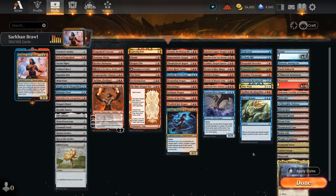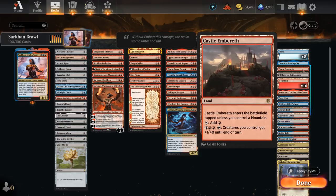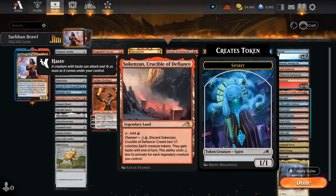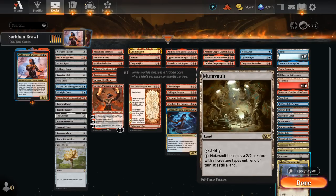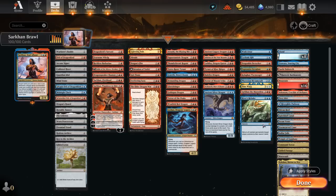We've already covered the miscellaneous section. The mana base has mostly blue-red dual lands and lots of basics. Faceless Haven can give our dragons haste. Castle Embereth pumps the team. The Channel Lands include Soaring City to bounce. Crucible makes hasty 1/1s. Nykthos can generate extra mana thanks to all those red mana symbols on our dragons. Mutavault can count as a dragon, which is handy alongside Dragonkin Berserker, which wants dragons in play to get a one-mana discount on the Boast ability. That's our deck — now let's jump into some games.